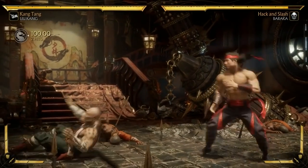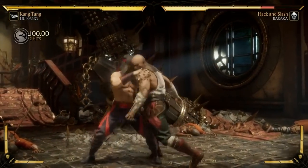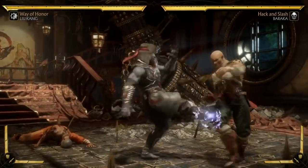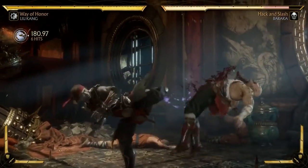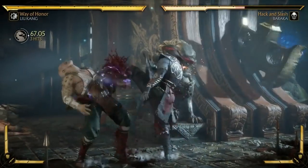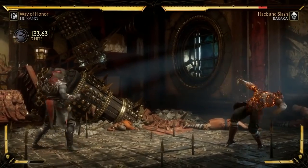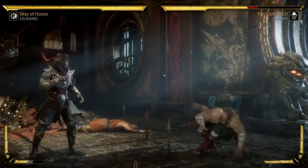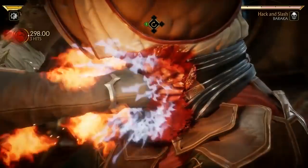We're gonna start with Liu Kang, who hasn't changed much from MK9 and MKX both in looks and in moves. His martial arts moves, particularly his fast kicks, have been retained and can be combined with classic Liu Kang moves such as the flying or the bicycle kick. Almost each one of these classical moves can be amplified, which eventually leads to a crushing blow.